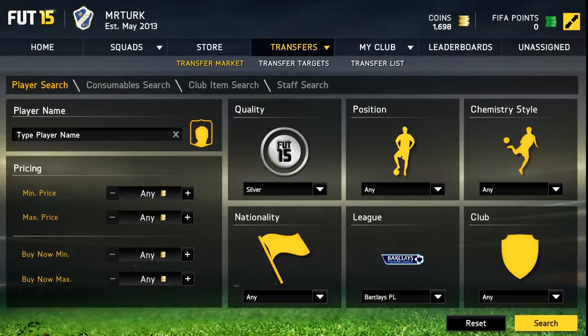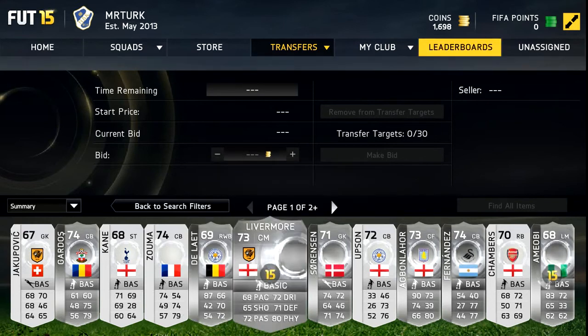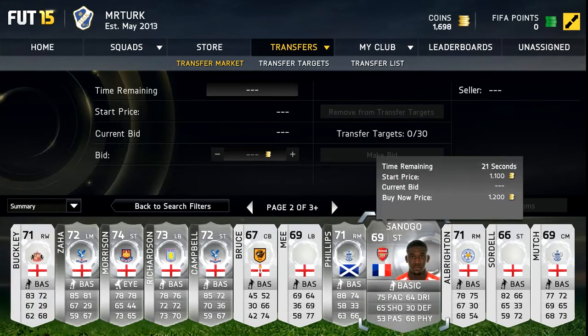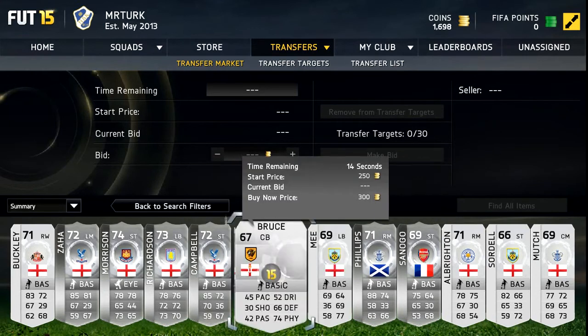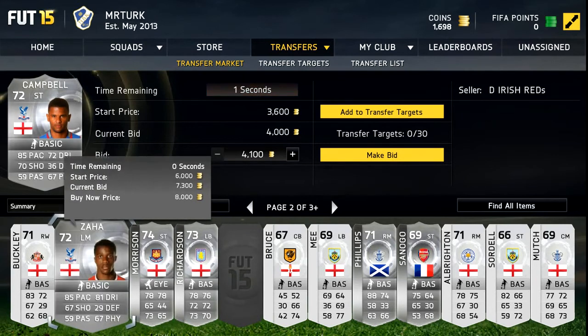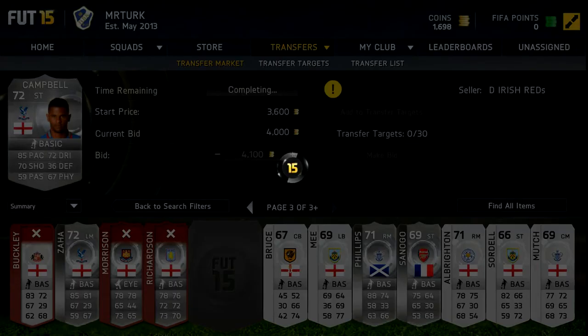Look for pace and strength. This guy looked quite good. I don't have a lot of coins as you can see because I'm selling stuff. This method does work — I've made like 7k. Phillips and this guy don't look bad. You just look for the pace; this guy's not bad, 4k bid. Campbell... Zaha was amazing in FIFA 14, I bet he's the same in FIFA 15.